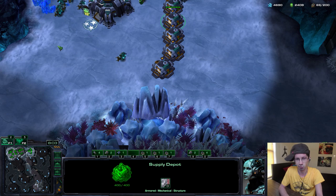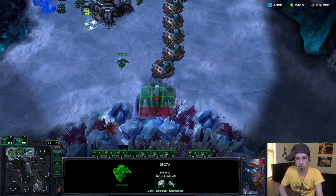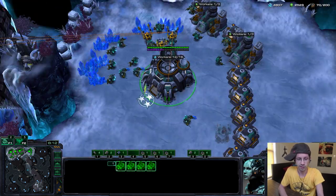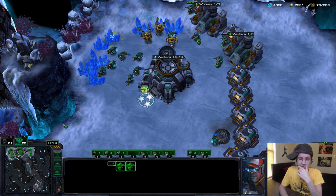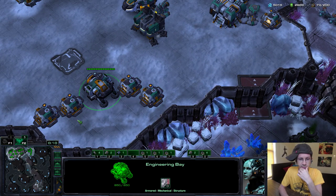This stuff is just very, very important. The anti-blink depot wall — you need about four to five depots there at minimum. On this map, for example, your third base requires a lot of depots as well.